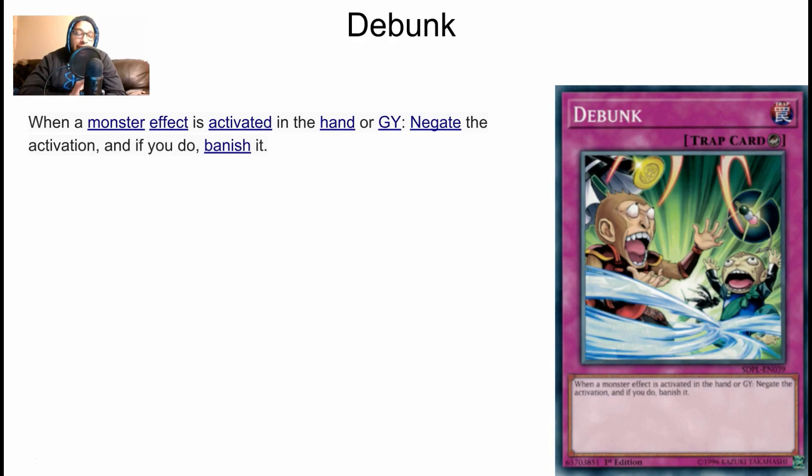Next up: Debunk — one of the spicier innovation picks. It's super simple: when a monster effect is activated in hand or graveyard, negate the activation and banish it. Almost every deck in the meta right now uses monster effects in the hand and graveyard. Going first and sliding in three of these can be huge against decks like Sky Strikers, Salamangreat, and Thunder Dragons. All the Thunder Dragons activate in hand, so you negate and banish them. Against Salamangreat you can negate and banish the spinning graveyard effects. A lot of players are main decking Tethys — I mean Ding Dong Dragon — which has a draw effect, so you activate and negate it with Debunk.